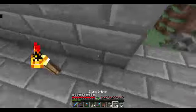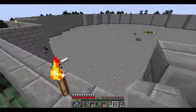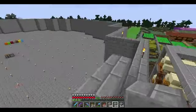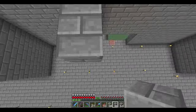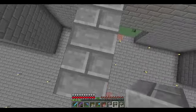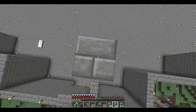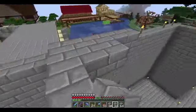We'll figure the door out later — let's do the second floor. Pillar up — there we go, it's going to be here just like this. On this side: one, two, three, four, five, and one more — six — because this is where the wall starts going up. Same thing: ten blocks high. One, two, three, four, five, six, seven, eight, nine, and ten.